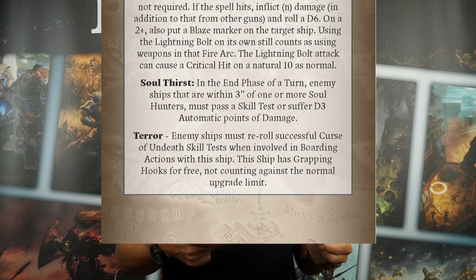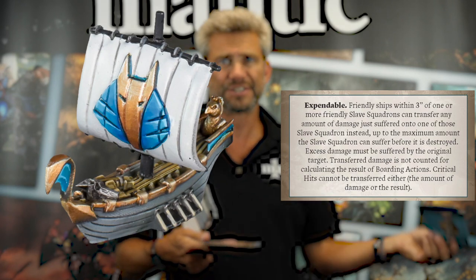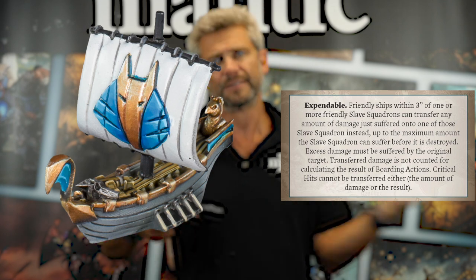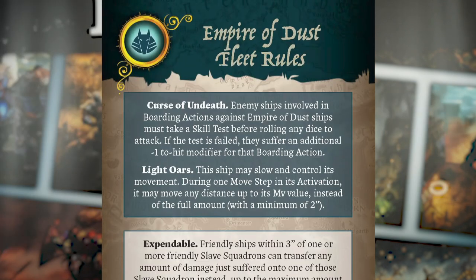What you're going to find is you've got your oars, you've got your slave squadrons. These guys can take damage, so you keep your big ships of the line free of damage. And if you want to go aboard these boats, you're basically going to have to make a nerve test or not fight as well as you would. Curse of the Undeath: enemy ships involved in boarding actions must take a skill test before rolling dice to attack. If it's failed, you get a minus one modifier. So there's that fear aspect ripping through them.